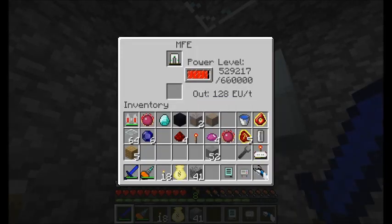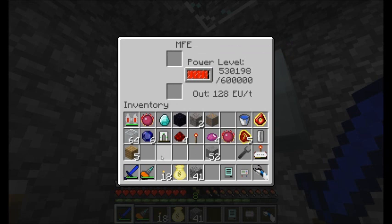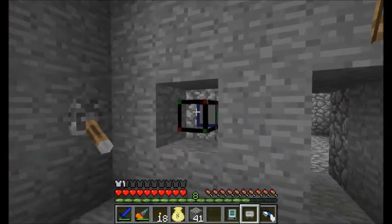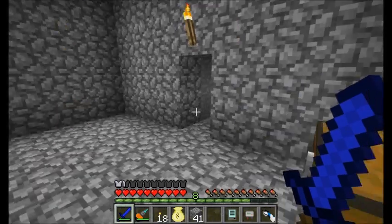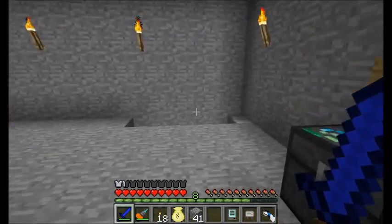So I'm just gonna throw those into my MFE here and let them charge up. And while they're charging, I think I should go make it daytime, because I'm gonna suck up a significant amount of the EU in that MFE — in fact I'll get all of it. The quantum suit leggings, because they use a lapatron crystal in the recipe, store one million energy units. So I don't quite have enough to fully charge this guy. I might need an MFE to charge them — yeah, look at that, it's not even charging. So let's build ourselves an MFE. I'm gonna build it downstairs.